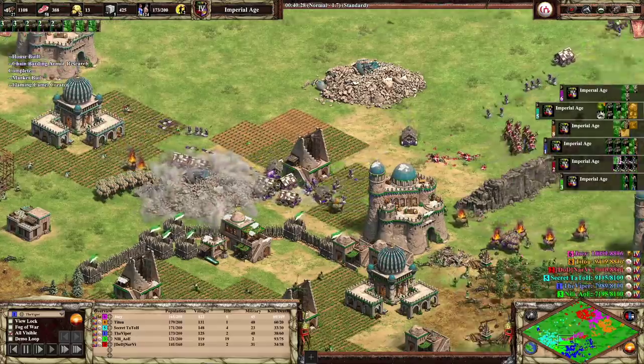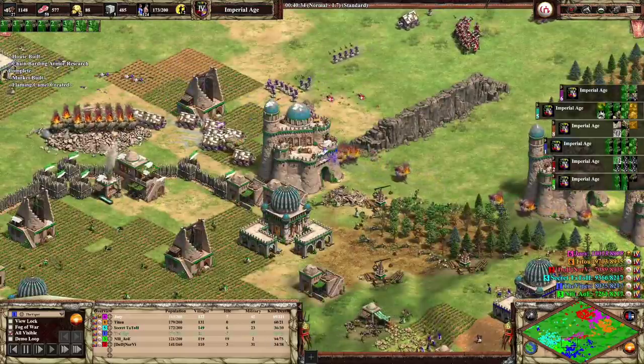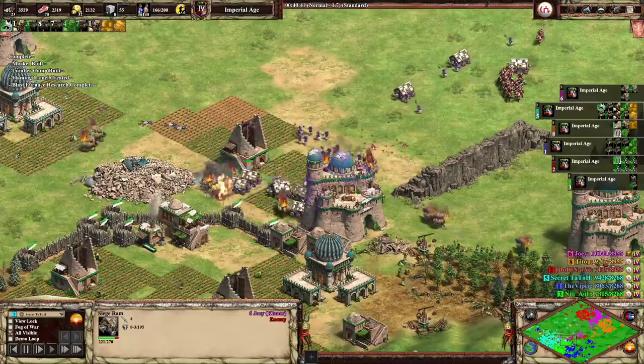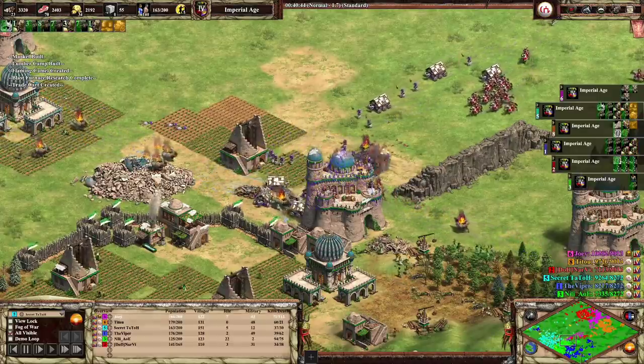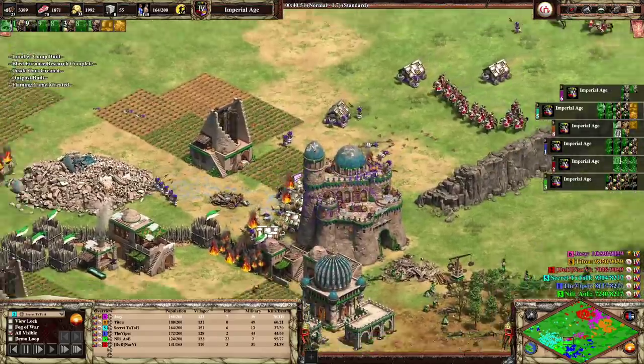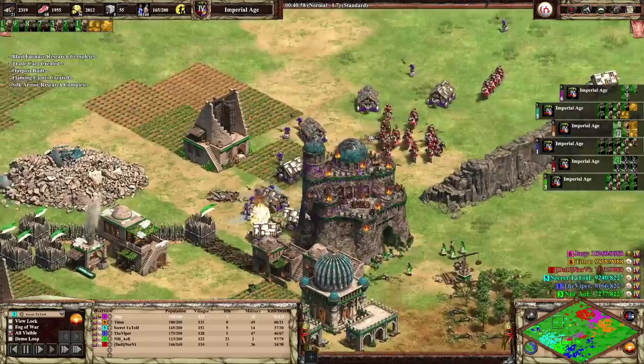The Secret team is actually losing at the moment. The Camels have just not worked. You can see the KD here — that's not that impressive, especially for Viper. If you want to continue to make these Camels, you're going to need to stabilize, make some other units, and probably trade a lot for more gold, and then you can experiment endlessly.